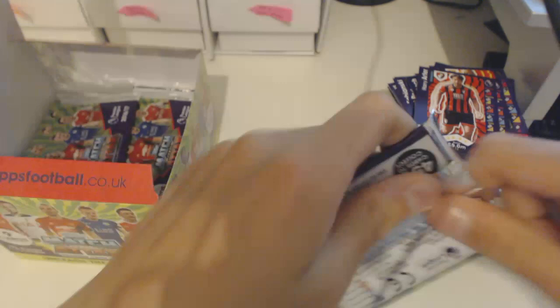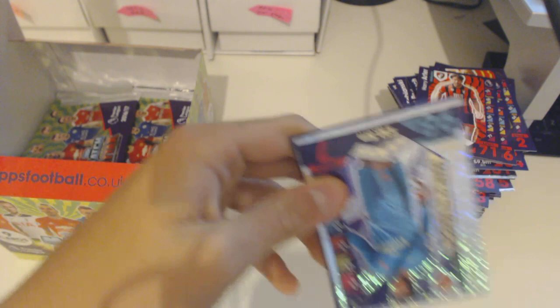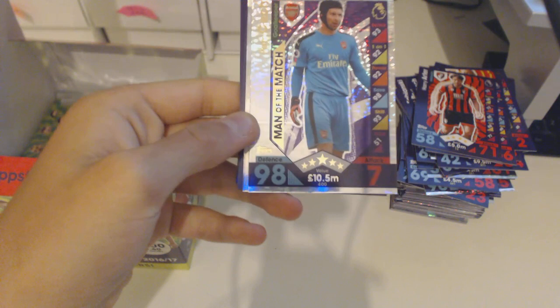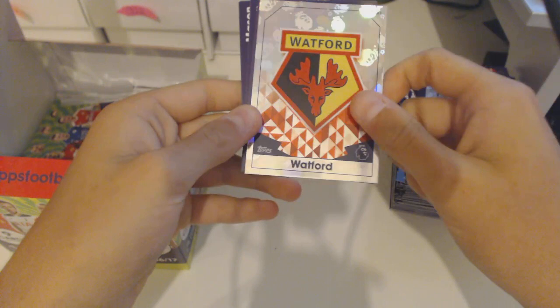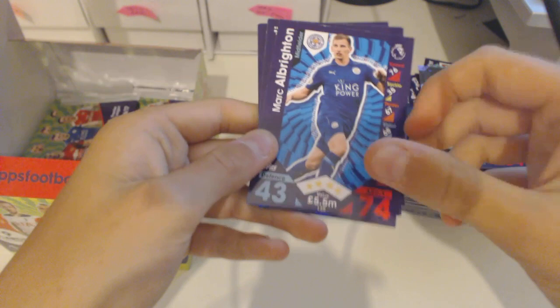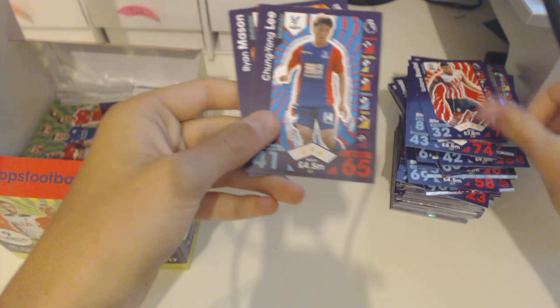A nice Man of the Match Petr Cech — look at that, a really nice 98 defence. That's like a 100 club just for much less. 98 defence for Petr Cech is deserved. Watford badge. Also Albrighton, Otamendi, Boffal, Lee, Dawson, Van Aanholt, and Mason.